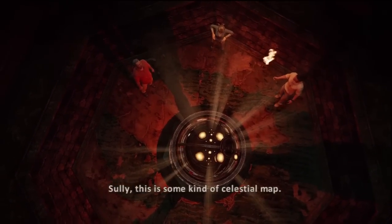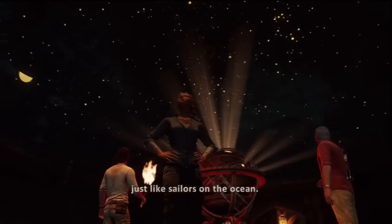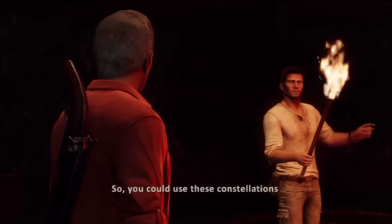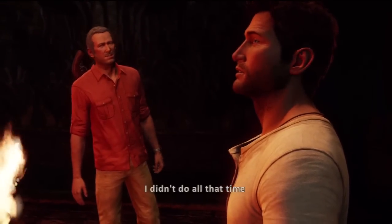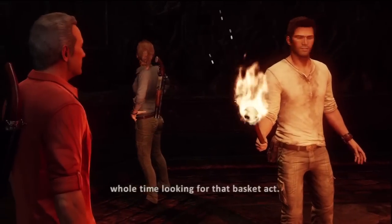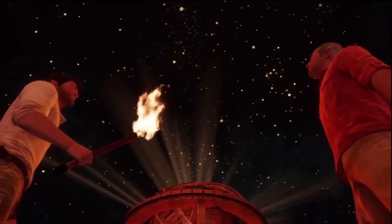As above, so below. Sully, this is some kind of celestial map. That makes sense. The Arabs used the stars to navigate the desert just like sailors on the ocean. That's right. So you could use these constellations to find the site of the lost city. If I had a sextant, sure. I didn't do all that time in the Navy for nothing, you know. I thought you spent the whole time looking for that basket act. The what? Never mind. I don't even want to know what that means.